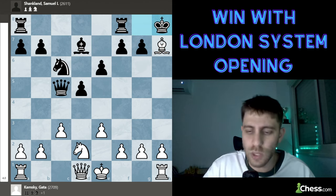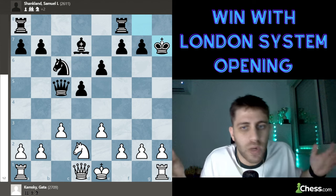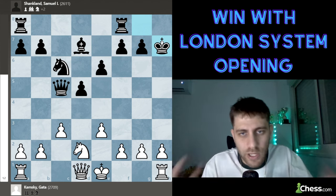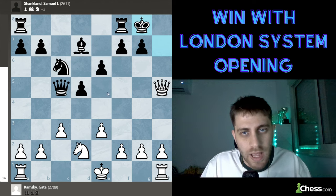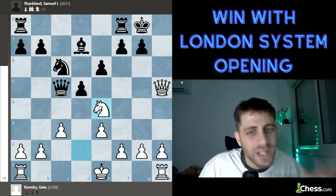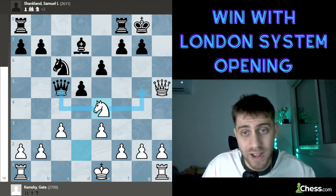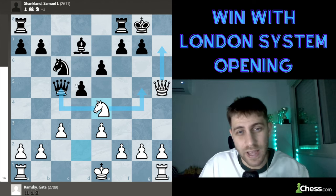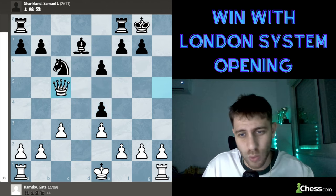That's the threat — Black takes the bishop on h7, thinking 'thank you very much,' but after queen h5 check, king g8, comes the brilliant move: knight to e4! We are threatening the queen and threatening knight g5 with checkmate ideas. Of course d-takes c4 is just bad after queen e5, and White is winning.